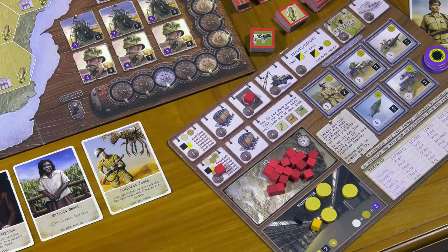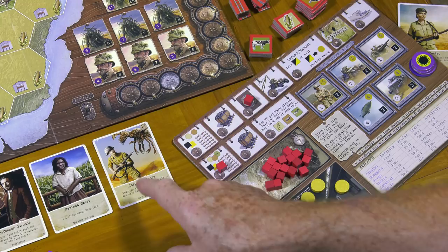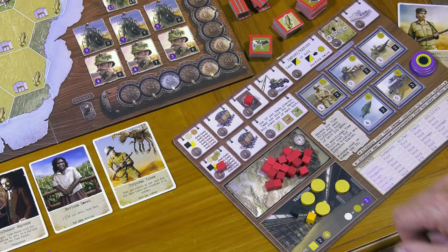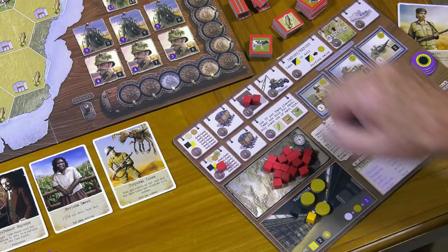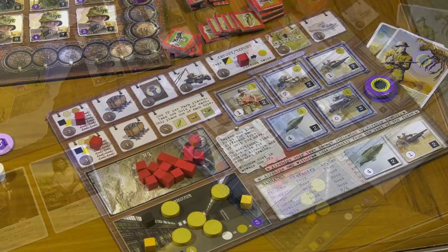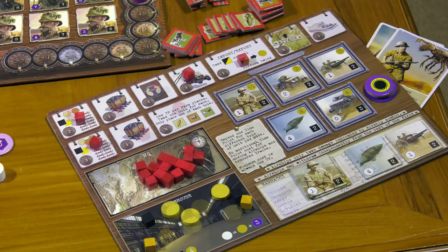I can repeat an action already taken, but it'll cost a gold for every cube already in the box. Here's a case: I really want to recruit Corporal Jones, but I used this action already. If I retrieve my cubes now, it'll be Blue's turn and she might grab him. I think it's worth the investment, so I pay one gold to add a second cube to this action and get my man. The other actions available are: buy military unit — pay the gold cost and get one piece of hardware or up to two infantrymen. Import and export — take two resources, coal or iron, or sell two, or take one and sell one.